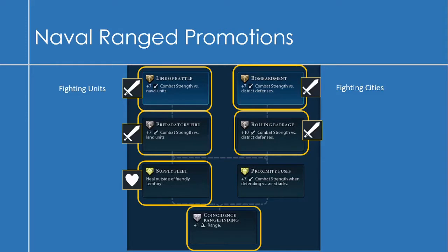On to the Naval Range Promotions. There are two sides to this tree. The left side is better for fighting naval units and land units, while the right side is focused on fighting cities. Depending on how you plan to use your ranged units, push down the relevant side. The last two promotions — heal outside of friendly territory and +1 range with ranged fighting — are pretty good.